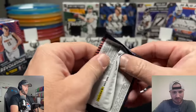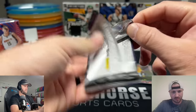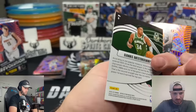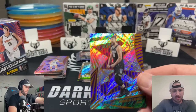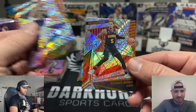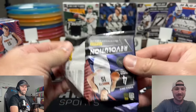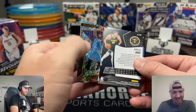Two packs left of this box — a nice little fun basketball rip. No Wembanyama though, that would be the key. We got a supernova Giannis! Cool looking card with Sabonis flexing behind him. Sabonis was one of the first guys I ever PC'd when I started getting into cards. I just thought he was so underrated — I loved his game. I love basketball players with assists, rebounds, low turnovers, and some threes.